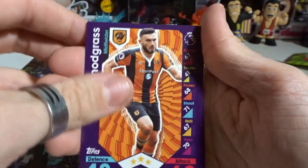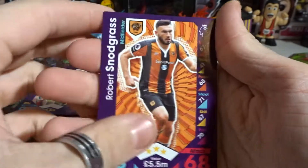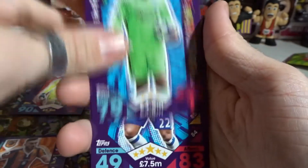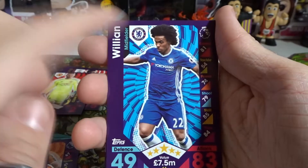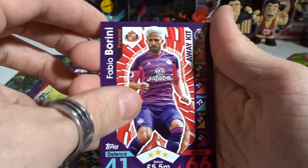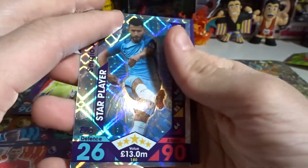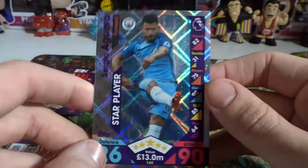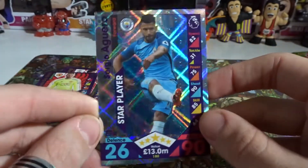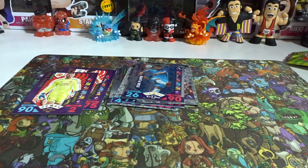Here we go — first pack of the last three. We have Foster, William from Chelsea with just one name, Fabio, and Laverine. Then — the rare at the back! We have a Star Player card: it's Agüero from Manchester City. Look how cool that looks! Star Player as our rare — pretty damn awesome.